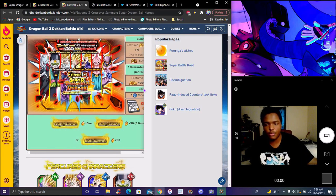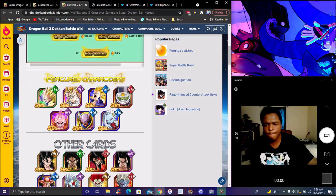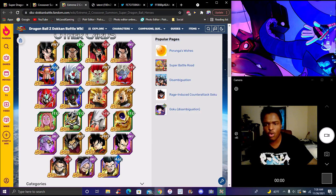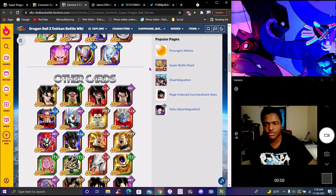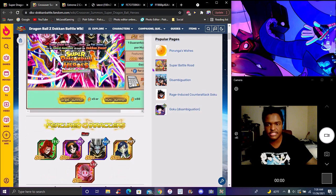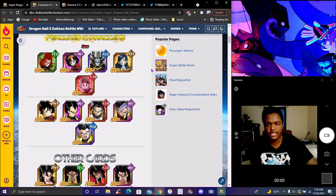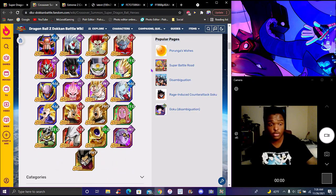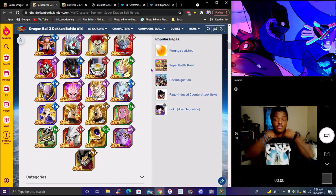This is the EZA banner for JP and Global — they do EZA for all the EZA units. These are all the old units from last year. It's basically like the old banner — they literally just put all the old units on it, including all the old Dragon Ball Heroes units, even the ones from last year and the year before. The category has all of them basically, so it's harder to pull really specifically what you want here. Just be cautious — it's going to be really hard to pull the unit you want, so be careful.